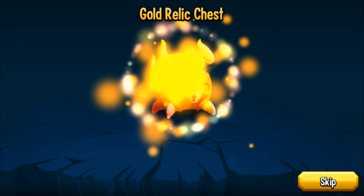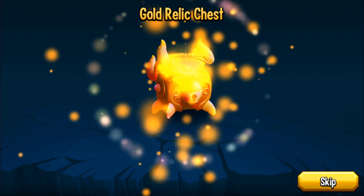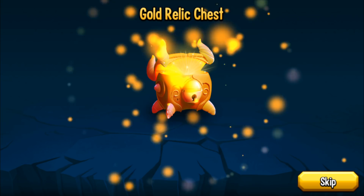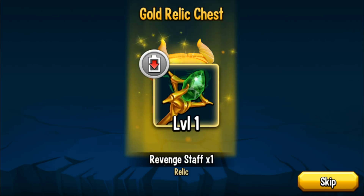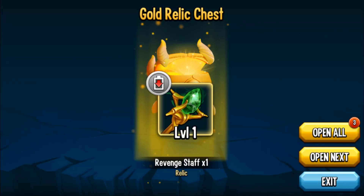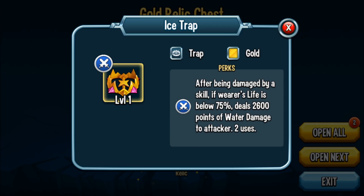We got an Altiss's Amulet — when the turn starts, if your life is below 50%, heals ally by 19,845 points. This is pretty awesome because I'm constantly having to remove my amulet from Ragnarok, so now I can keep it on Ragnarok and give it to other monsters as well. Another Charging Banner. Heavy Duty Armor. Revenge Staff: after being damaged by a skill, 40 points of stamina is removed from the attacker, so you drain stamina from whatever monster attacks you.